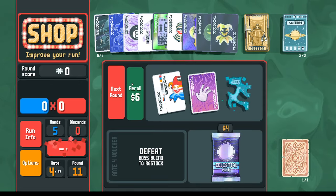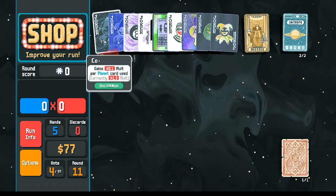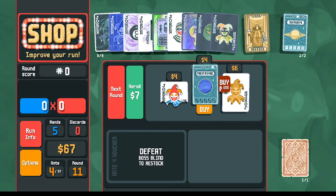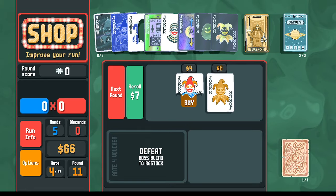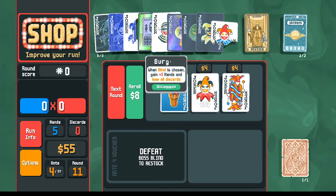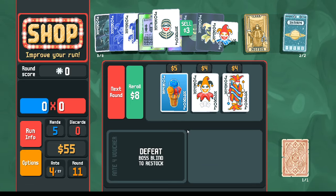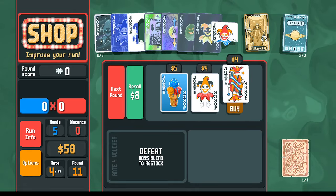Let's re-roll celestial - it levels up our constellation. Re-roll. Now I don't need the eight ball anymore, so I'll replace it with a half joker. I'm going to replace this burglar - I actually don't need any more hands. My high card is leveled up, so I'll get a good amount of points without playing lots of hands. So I don't need the burglar anymore - I'll replace it with a juggler.